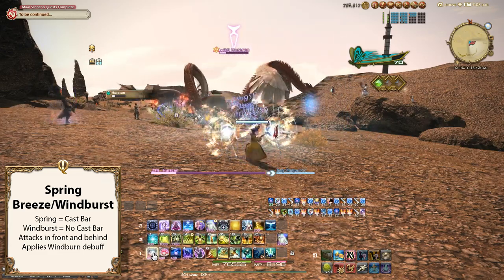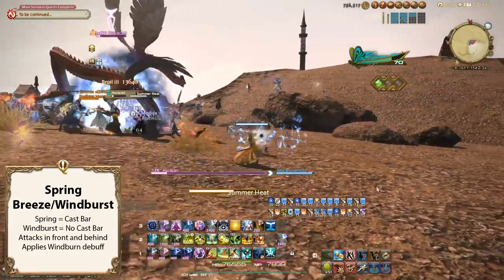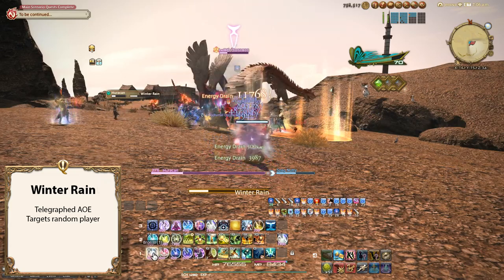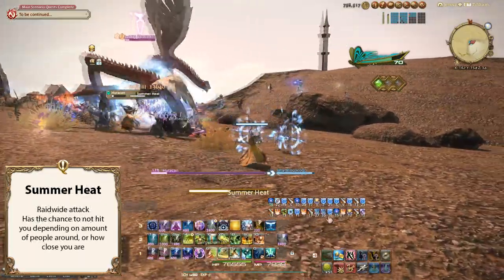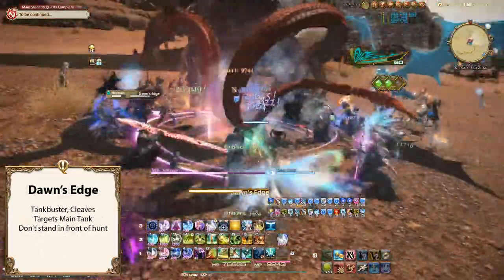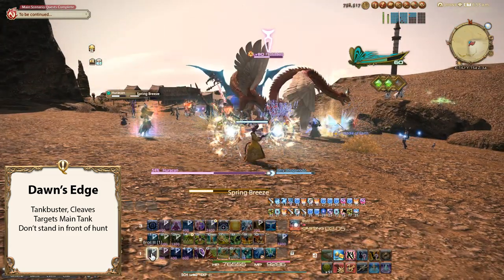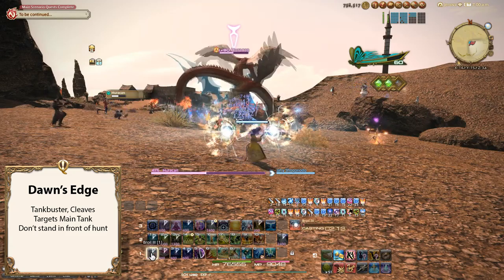Spring Breeze also applies a Windburn debuff that, while cleansable, still does decent damage, so cleanse as soon as you can. Autumn Wreath is a donut AoE that is telegraphed on the ground — simply move in or out to dodge this attack. Winter Rain is a ground AoE on a random player — simply move out of the way. Summer Heat is a simple raid-wide attack that will hit anyone within range — healing is necessary. Dawn's Edge is a frontal tank buster that will hit anyone within range — make sure you're not too close if you're not a tank. Hurricane definitely provides the challenge hunters are looking for, so be ready to pick up less experienced members of your party off the ground.